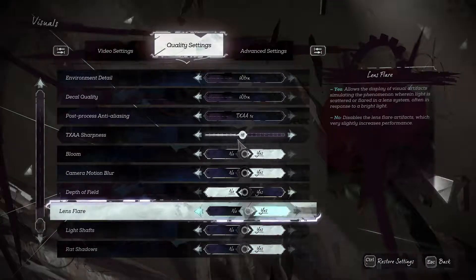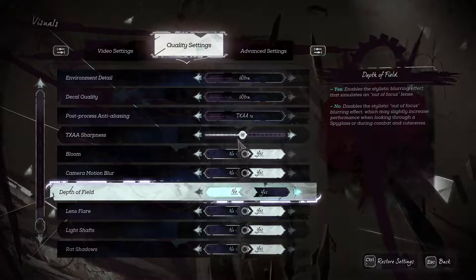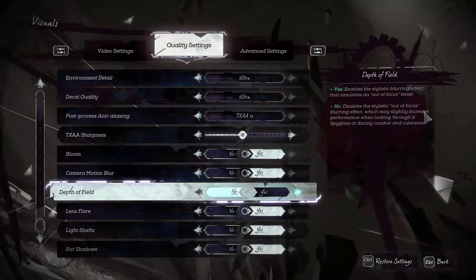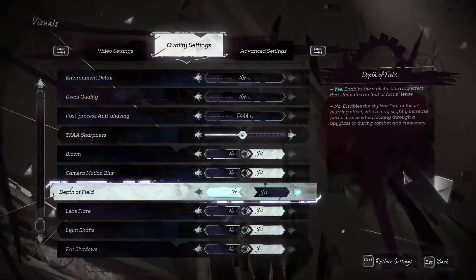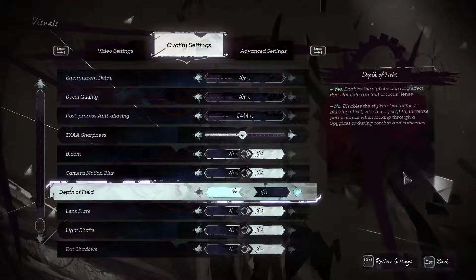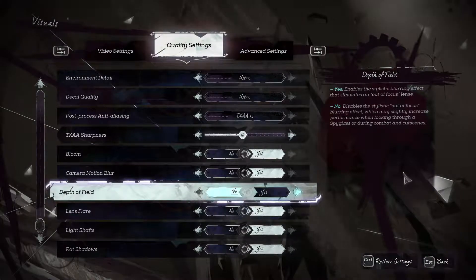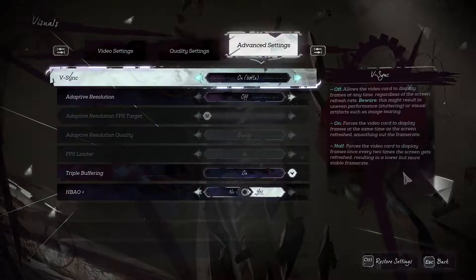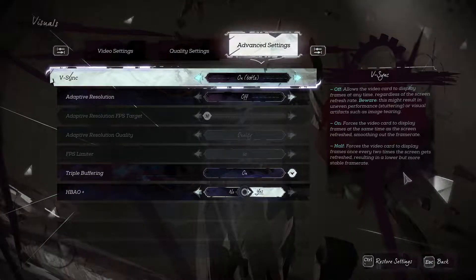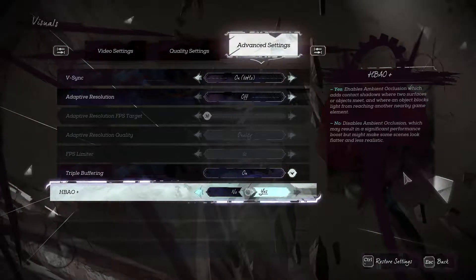Mouse sensitivity is at 19 points. Visuals of course set to ultra, which are the best. The depth of field is not enabled because whenever you're using a spyglass in games, they blur out the subject in focus. It explains it here on the right side. I just personally prefer to let it focus immediately — I just like it that way.